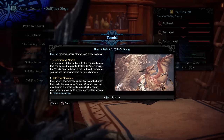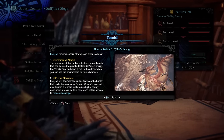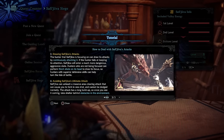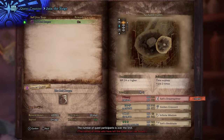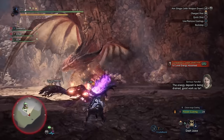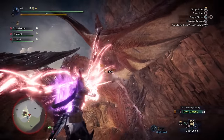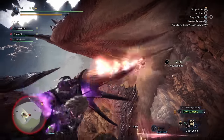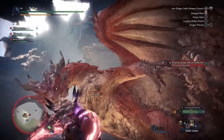Anyone familiar with the Kulve Taroth Siege will have an idea of what to expect here. It is designed for multiplayer and attempting it solo can be a strain on a hunter — not impossible, but stressful. When you and your fellow hunters are ready, your entire Gathering Hub will combine forces to slay the Elder Dragon. Each hunting party will be divided into groups of 4 and depart on the hunt as normal. During the hunt, players will need to drive Safi'jiiva from area to area by dealing as much damage as possible, breaking body parts, and using the environment to deal large bursts of damage.